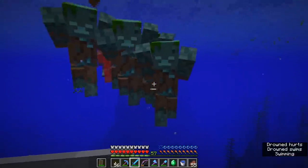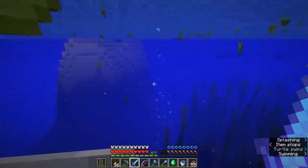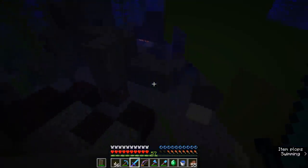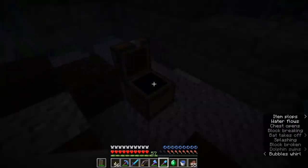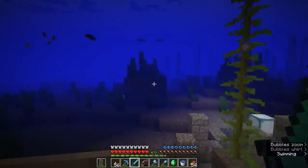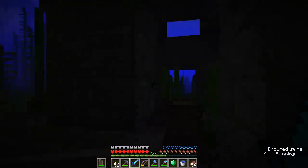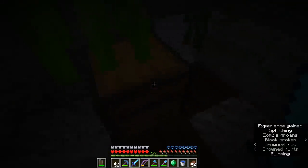I'll have to fight through the rest of these guys and keep looking. There's a ton of kelp up here on the surface — I think it may have generated before this underwater ruin generated and displaced all the kelp. The drowned only have a 15% chance of spawning holding a trident, so if you take that into account and then the 11% chance of them actually dropping it, the odds of getting a trident out here in the wild are relatively slim.